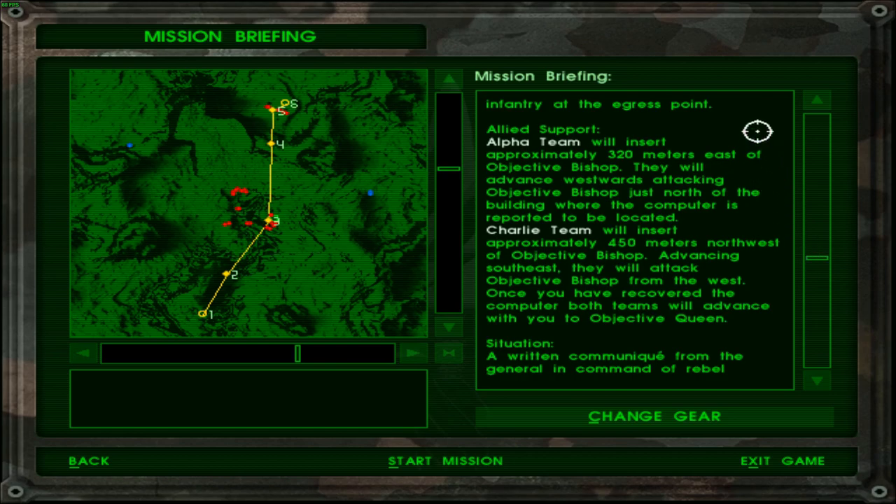Allied support: Alpha team will insert approximately 320 meters east of Objective Bishop. They will advance west, attacking Objective Bishop just north of the building where the computer is reported to be located. Charlie team will insert approximately 40 meters northwest of Objective Bishop, advancing southeast to attack Objective Bishop from the west. Once you have recovered the computer, both teams will advance with you to Objective Queen.